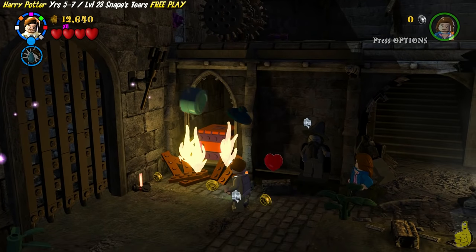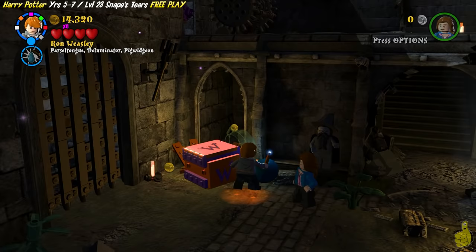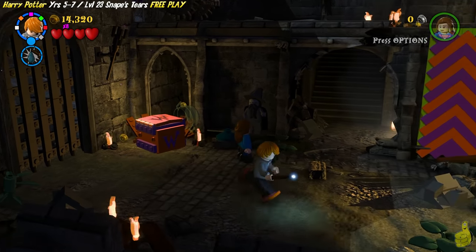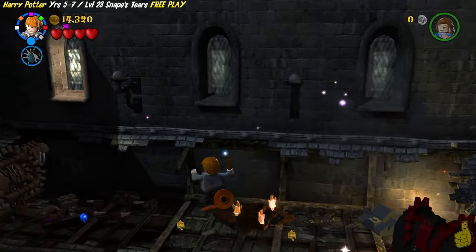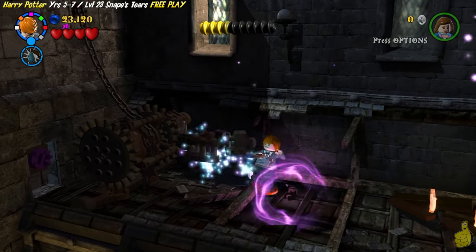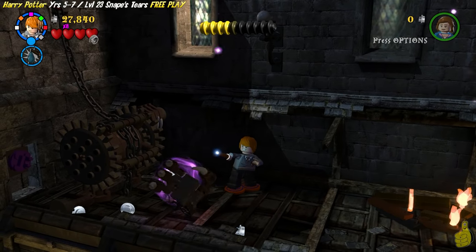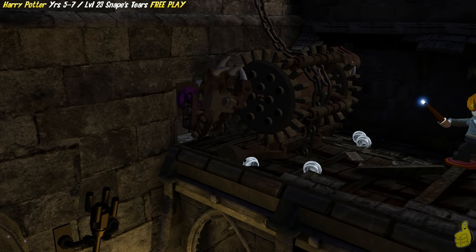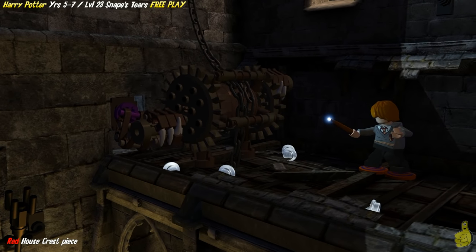Start off by using Aquamenti and then Leviosa to put out the fire. That's going to give us the Weasley box, so pick a favorite Weasley and hop on with the sticky shoes and walk up the wall. Make note of that red and black box on the far right side — we're going to come back to that in a minute. Also take note of the thumbs up this guy gives us right here. A three-fingered thumbs up that looks awfully familiar.